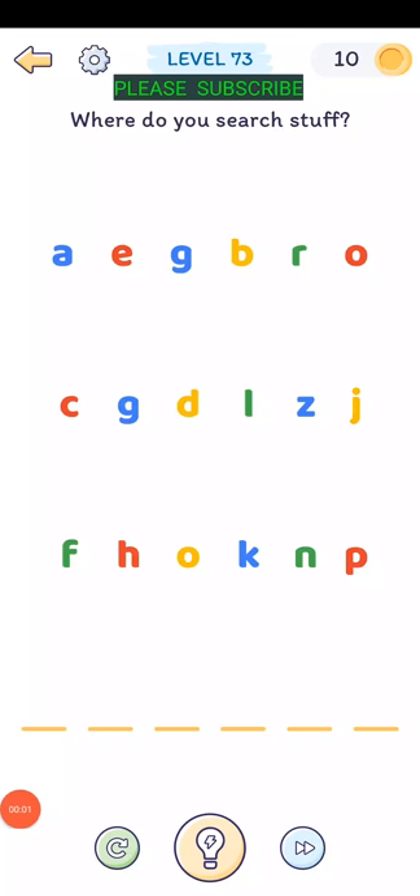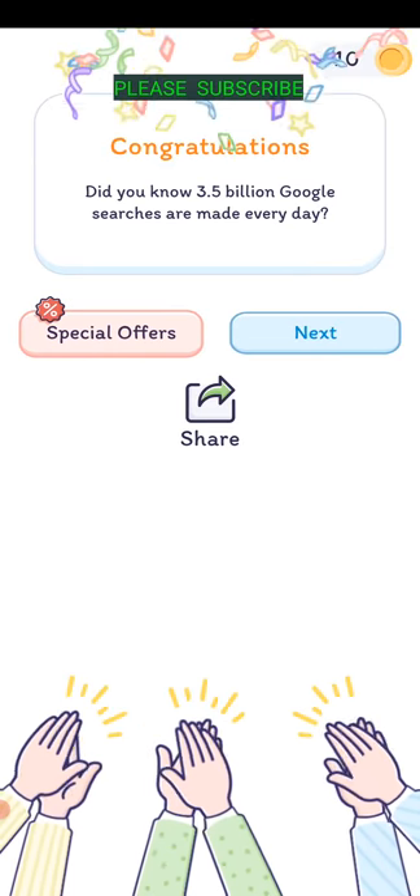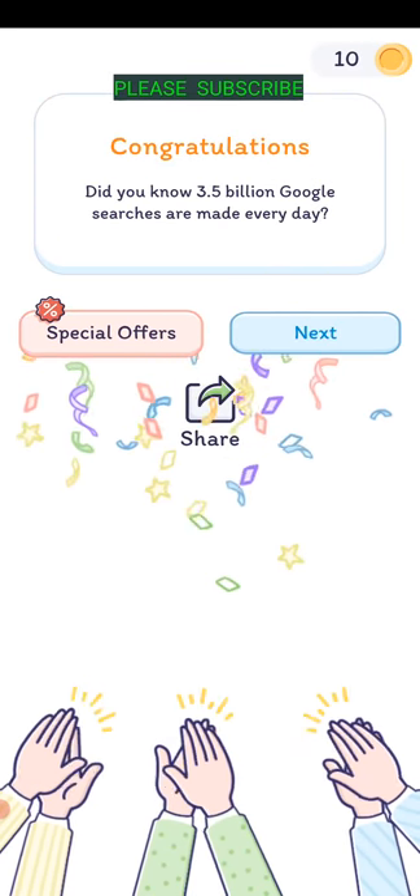Level seventy-two: where do you search stuff? Just tap the letters you want - G, O, O, G, L, E. Wow, people are probably building.